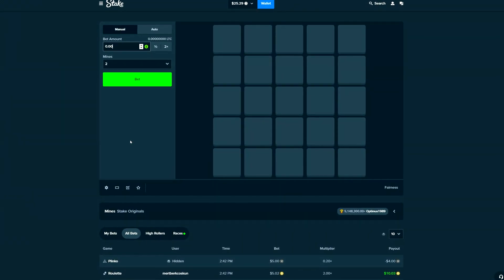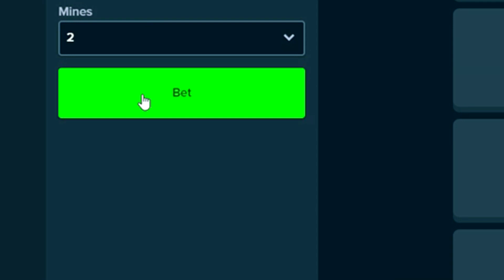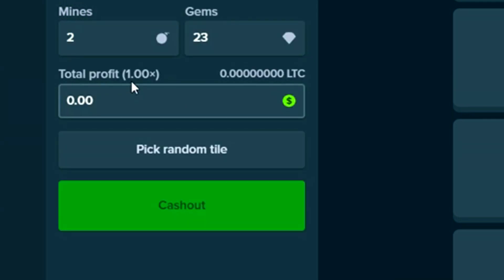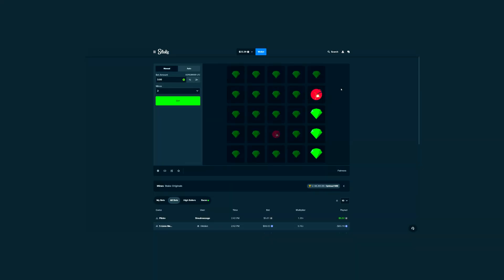We're starting out with a lower-risk strategy. We're putting $3 in the bet amount and keeping two mines on the board. If it's too risky we'll change it to one — I think two should be good. Let's see how the luck is today. I'm going to start off with this whole row right here.